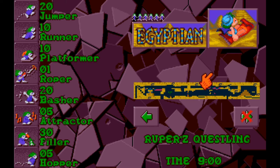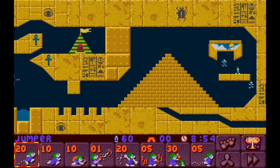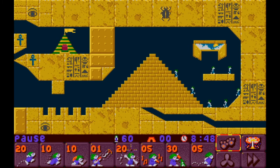We've got a lot of tasks to solve in Ruper's Questling — quite the possessive apostrophe. We have a roper in this one and a few hoppers. I wonder what a hopper does — we'll see. It's a nine-minute level so this could just be a point A to point B type of deal. They're walking along to the right, so let's pause and take a minute.